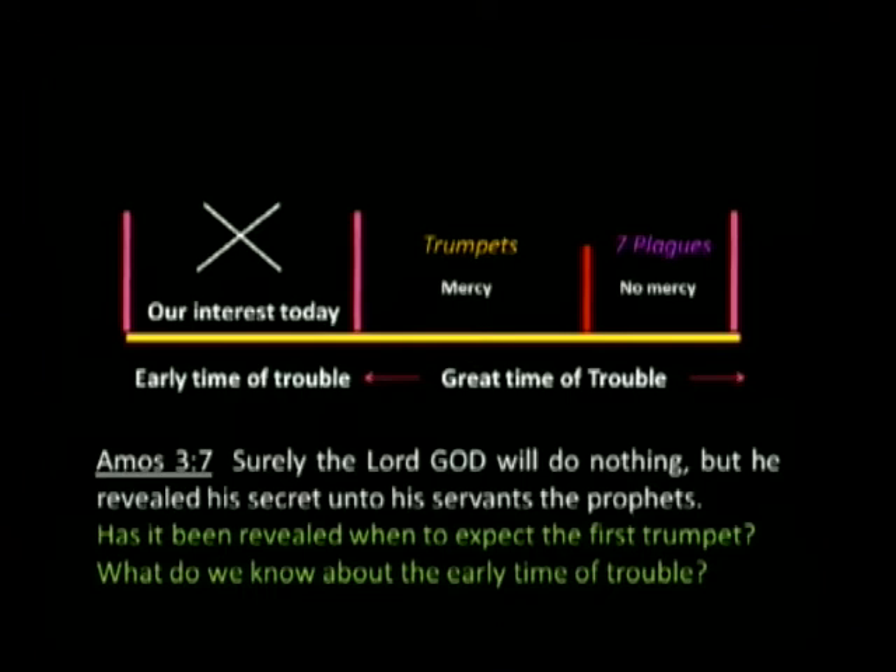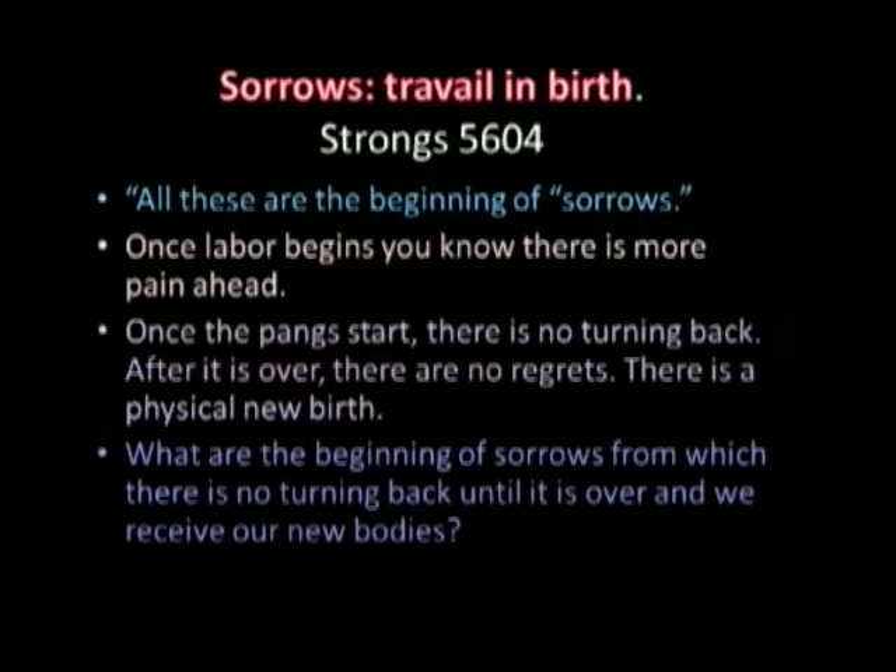Amos 3:7 — 'Surely the Lord God will do nothing, but He revealed His secret unto His servants the prophets.' Therefore, if we want to know more about the early time of trouble, we have to look at the prophets to find it. Has it been revealed when to expect the first trumpet? What do we know about the early time of trouble? What starts it, what ends it? Christ said, 'All these are the beginning of sorrows,' when He talks about the signs.